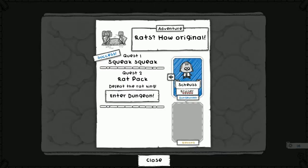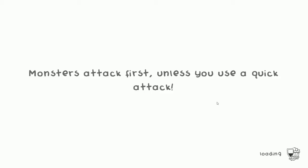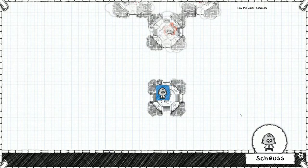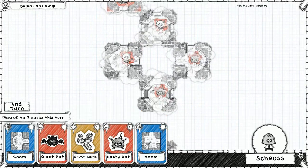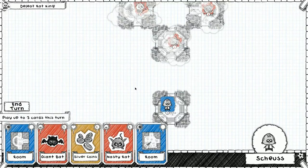We're back - rats, how original. Question number two: Rat Pack - we have to defeat the Rat King. We're taking in the Bruiser, Seuss the Bruiser. All right, here's the Rat King ready to go. We probably have to go through his minions first.